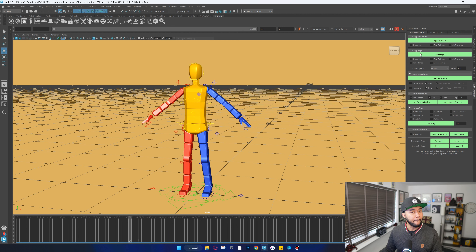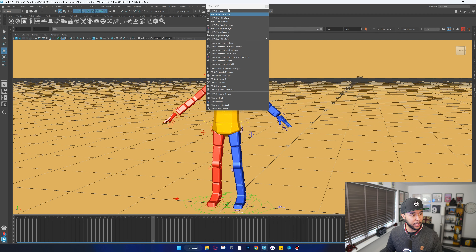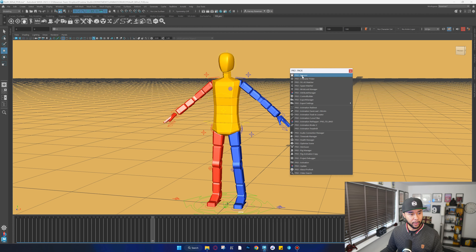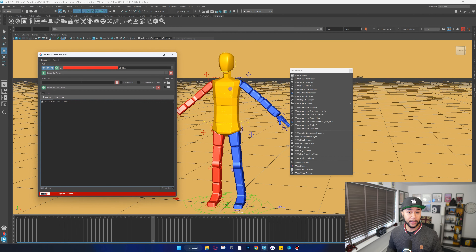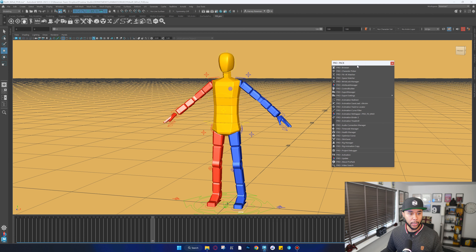The most important tools in Red9 are in the Pro Pack. The Red9 browser is very powerful when connected to Perforce — with hundreds of thousands of animation assets, you can search for assets and check out and check in assets right from the browser, which is super useful for teams. I'm going to go through the rest of the tools, because these are for everybody to use, not just teams, and I think they'll be more useful to you as an individual animator.